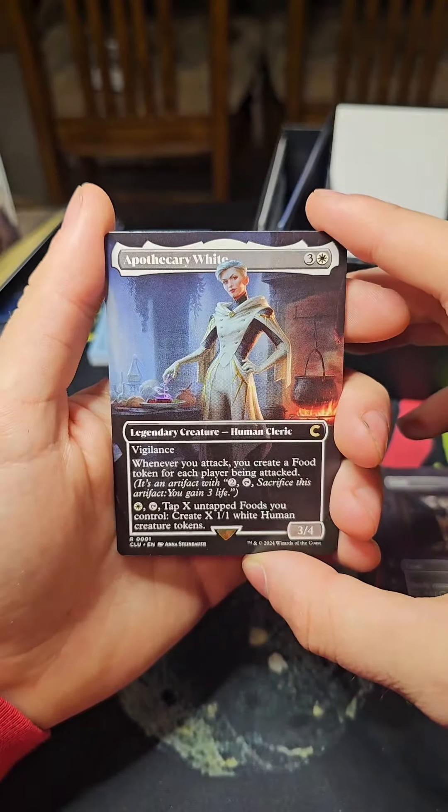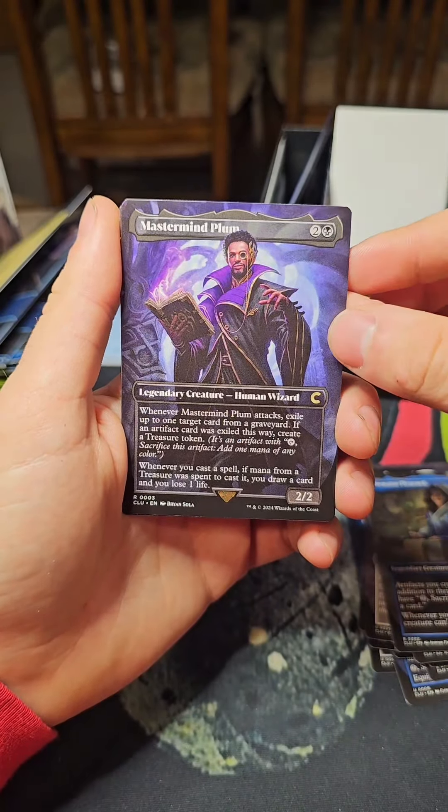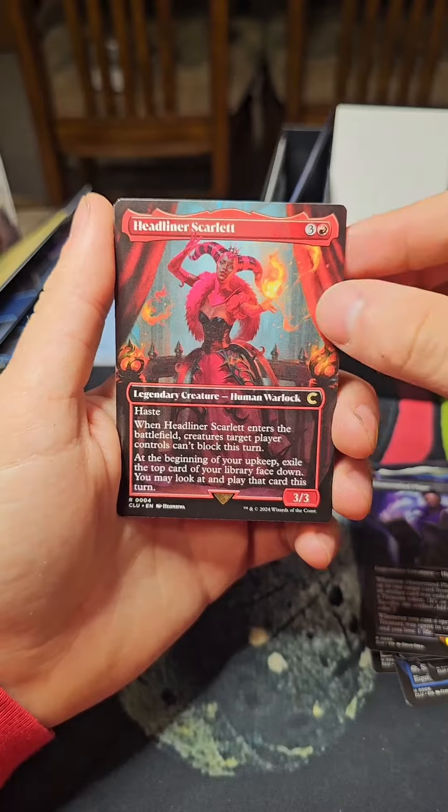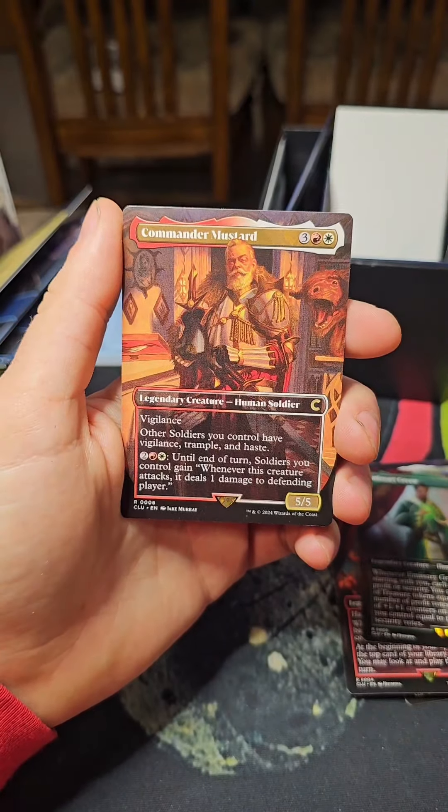Then we have the characters: Apothecary White, Senator Peacock, Mastermind Plum, Headliner Scarlet, Emissary Green, and Commander Mustard.